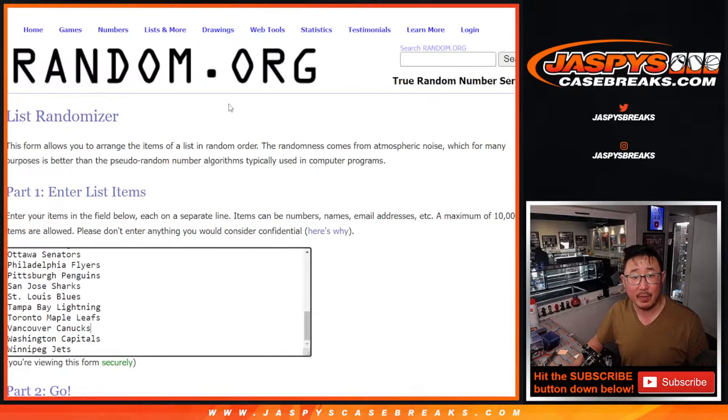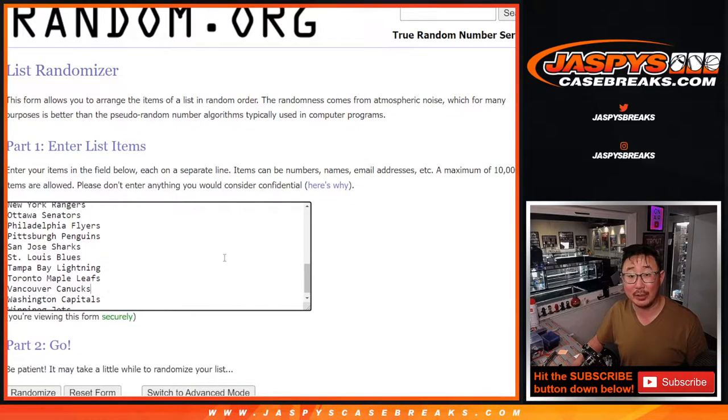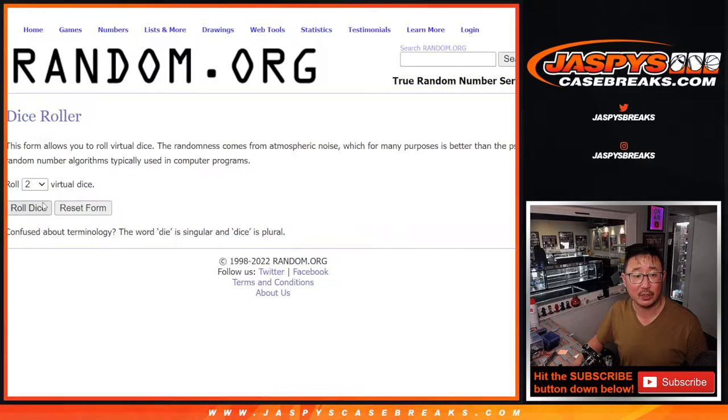Big thanks to this group for making it happen. Remember, this is 15-16, so we took out Golden Knights. It's only a 30-spot, 30-team break. Let's roll it.